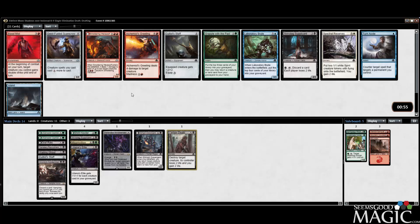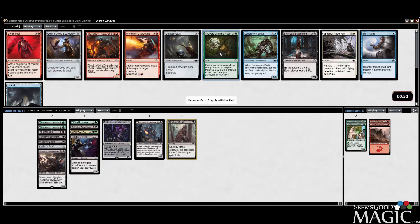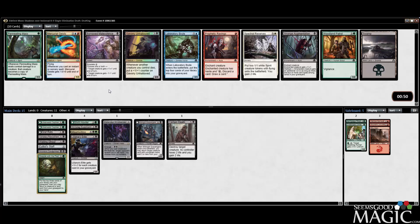We have Scarecrow here, but I think I'm going to take Grapple. It's very good with the Elite and it feeds Delirium. I like Scarecrow a lot too, but we're looking for some premium non-creature spells right now — we are good on creatures. Borrowed Malevolence is also some removal. I already said I like Unhallowed a lot, but since we are hard up for removal spells and Malevolence is a pretty good one, we'll take it.